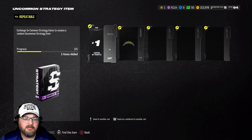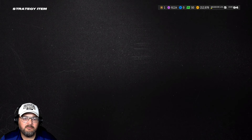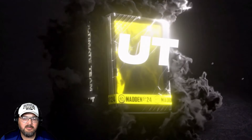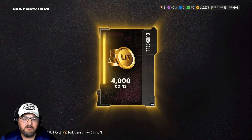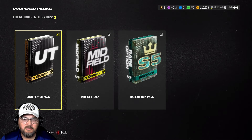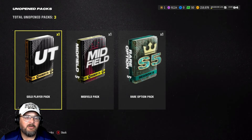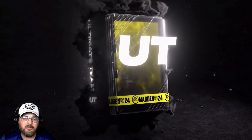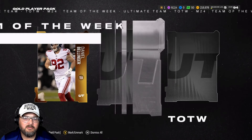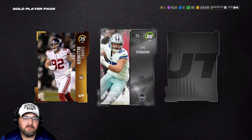Going ahead and starting with the strategy item pack. Haven't pulled anything good in this pack for quite a while, so it's just been adding them to the set and upgrading. Been doing pretty good with the coin packs — we probably average five to ten thousand every time.